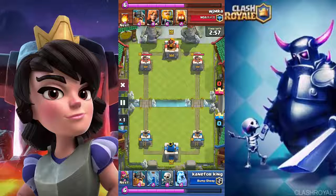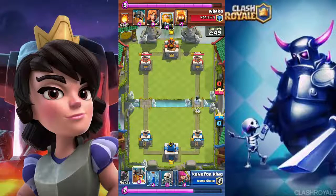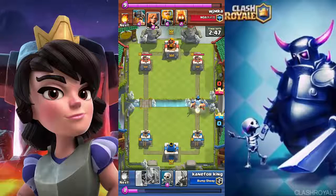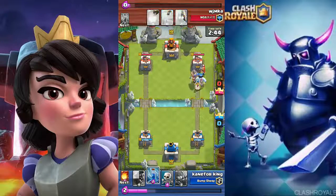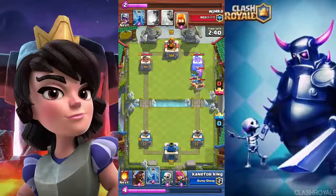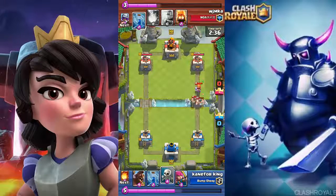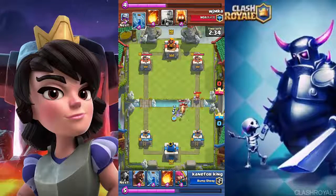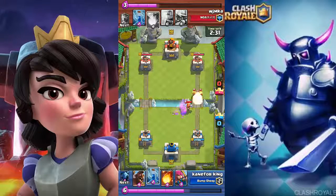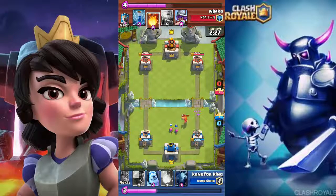I'm facing against WZ MK Wamska. He has the classic royal giant and fire spirit combo. I put down my ice golem and elite barbarian. He put down his valkyrie and elite barbarian first — he has a level 12 elite barbarian, so it was very hard to counter. I had to put down my skeletons to protect my tower, then I zapped the fire spirits and valkyrie.